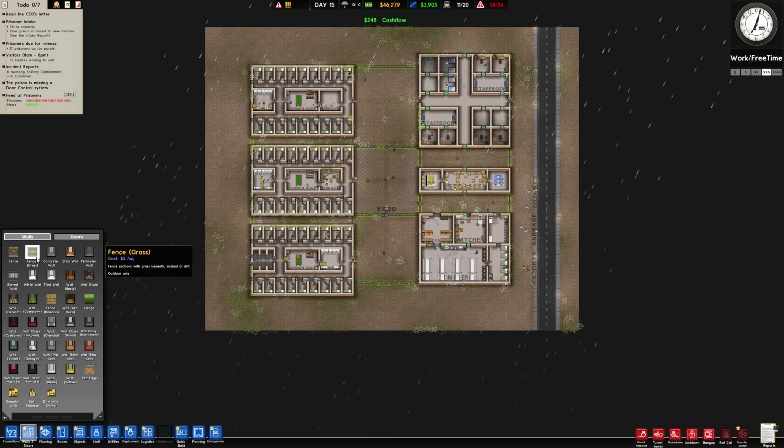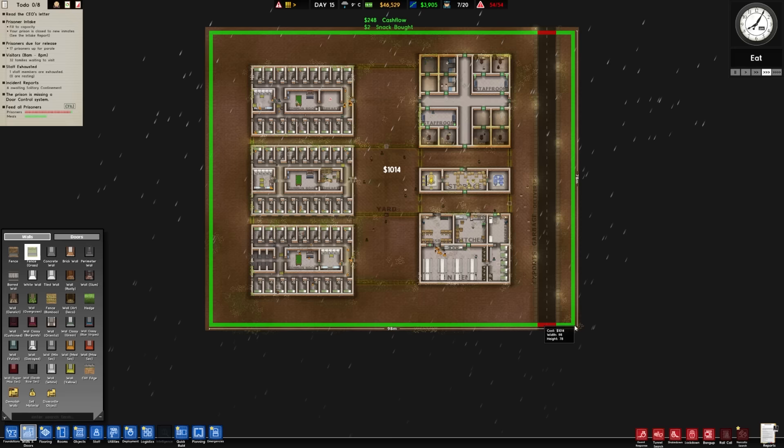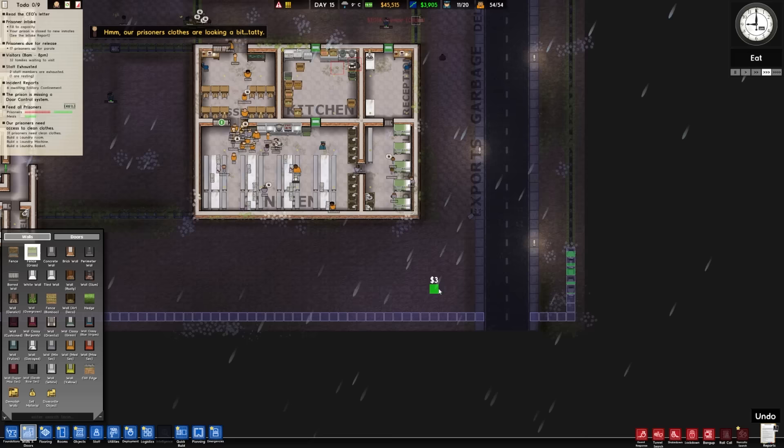The idea behind the perimeter wall is that you can't really tunnel underneath it. But it's so expensive, and the fence is $3 a square - it's going to count for something. That's something our workmen can easily do, and it will only cost us $1,000. We can't go to the very outside; the game doesn't let us build there. So we'll do our 98 by 78 meter fence, and they're doing that with a quickness.